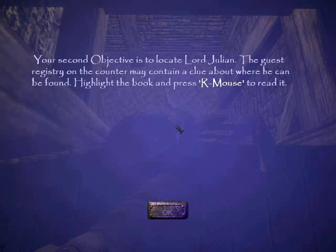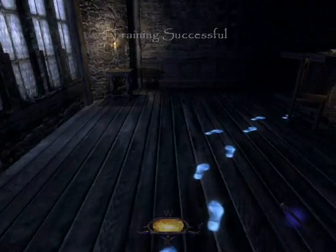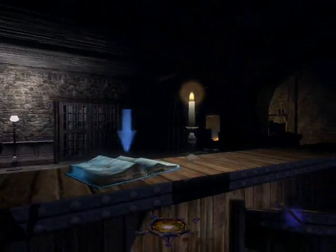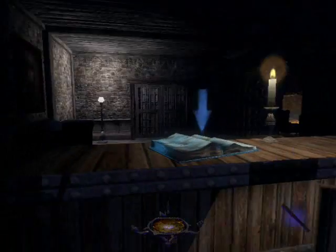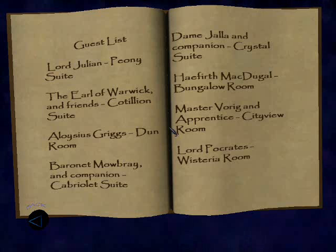Well, he's dead now, isn't he. Your second objective is to locate Lord Julian. The guest registry on the counter may contain a clue about where he can be found. There's this big blue arrow that can serve as a hint. Where's the book? Oh, there it is — I couldn't find the counter by myself. Peony Suite: Lord Julian, the Earl of Warwick.